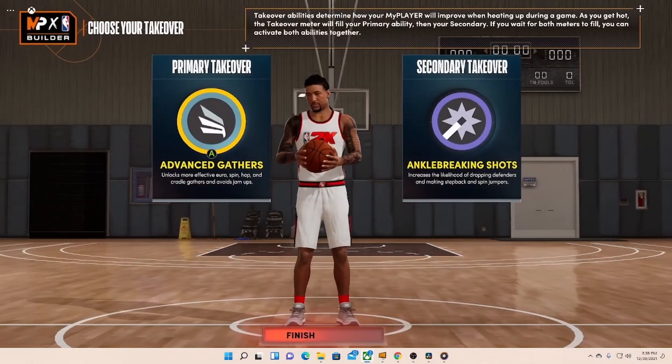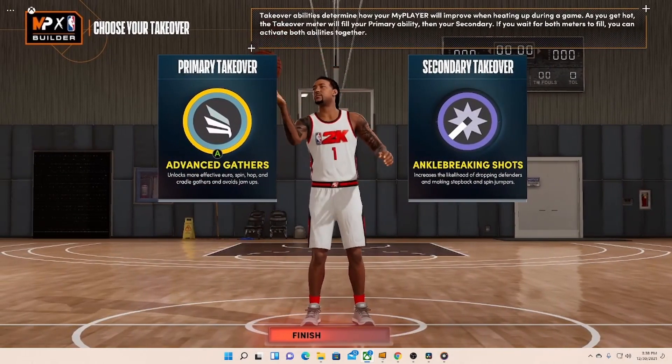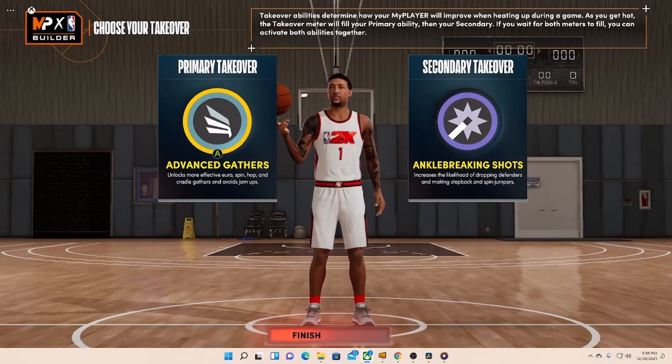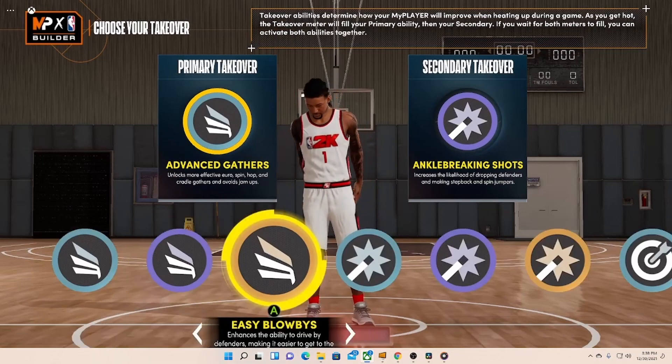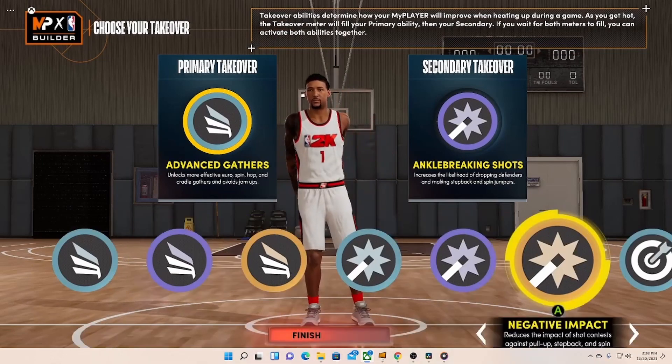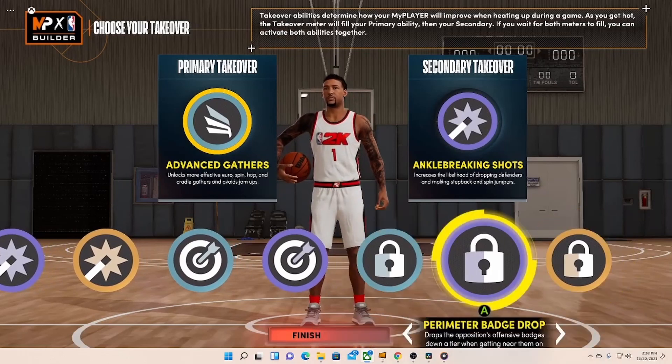Go ahead and press continue. These are the takeovers I have on there: Advanced Gatherers — so like the euro, spin, all that stuff — and I got Catch and Shoot takeovers. You can put them anywhere though. We got all the slashing takeovers, the shot-creating takeovers, the sharpshooting takeovers, and lock takeovers as well. You can do anything you want with this build.